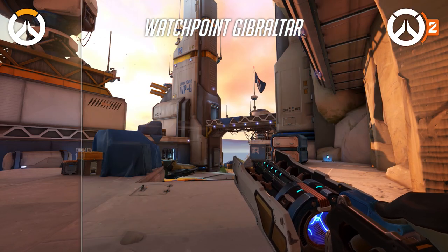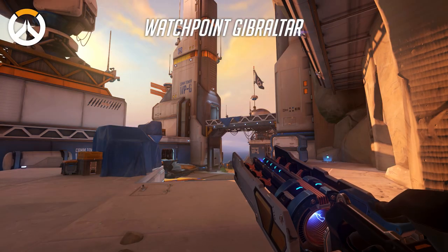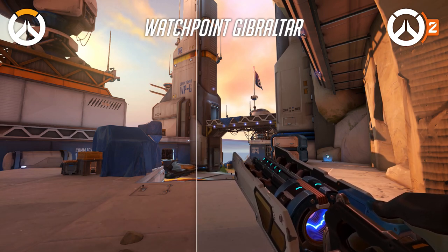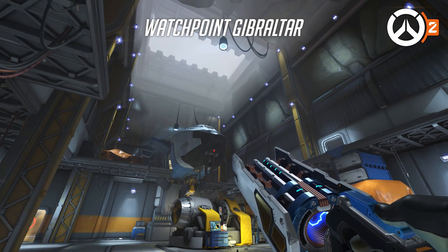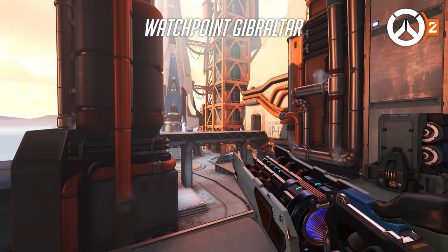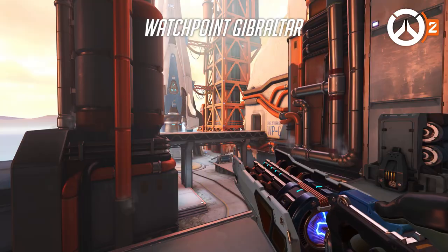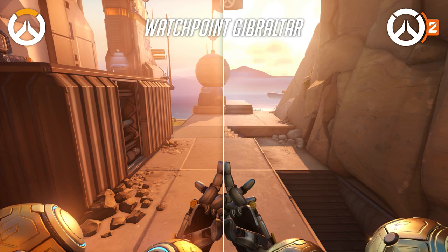Starting with the map that received the least amount of changes, Watchpoint Gibraltar appears nearly identical to its Overwatch 1 version. This similarity gives us a good comparison between both games, and outlines the increased ambient occlusion, making inner corners seem darker. The hangar is also mostly unchanged, save for the added fog coming through the now-open ceiling. Overall, there is much more fog in this map, leading to the colors being slightly more washed out. Anybody unfamiliar with the Overwatch 1 version would be hard-pressed to notice the differences.